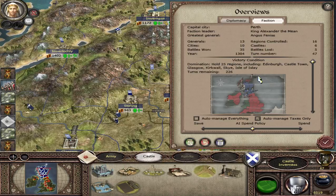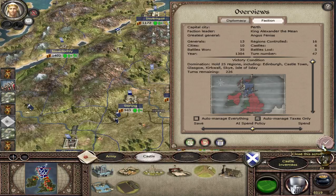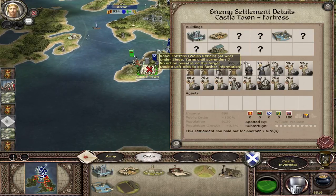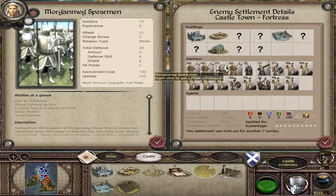We've got all those we need — we've got Kirkwall, the ones at the centre — and the last one we need to get is Castletown. It's a full fortress though, so it's going to be pretty hard to capture. There are a lot of really good troops; I've not actually seen these troops before. They're called Morganwig Spearmen — that's a Welsh name right there.